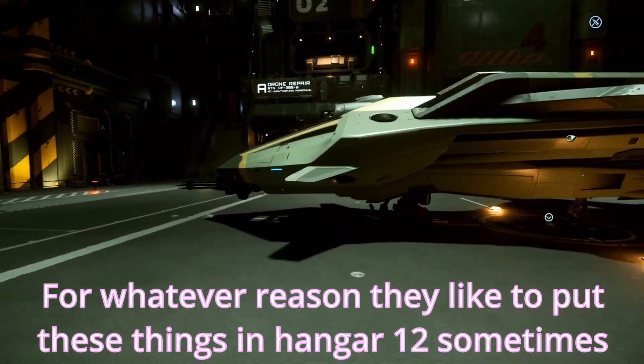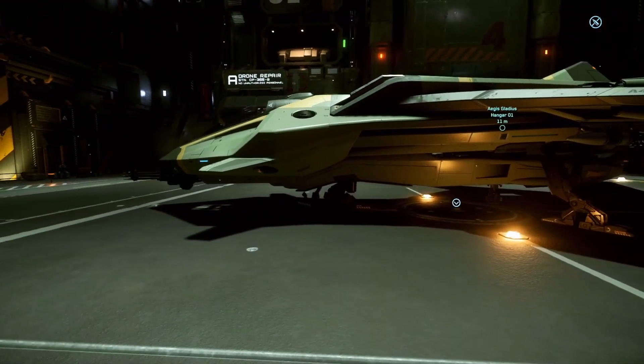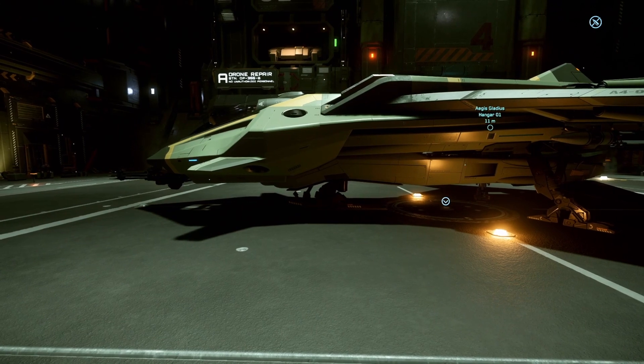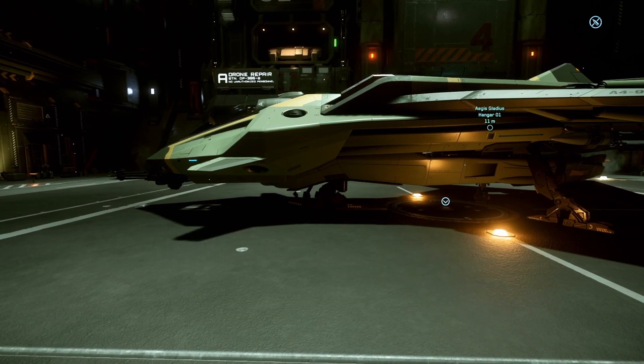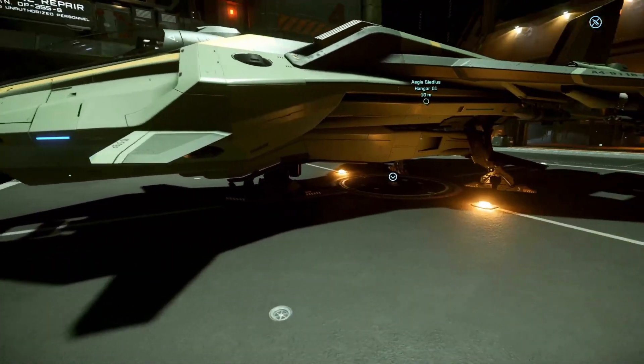We have looked at this ship before, but this time we're revisiting it with a bit more of the show's format. It is a flying cockpit as usual — it's just a fighter, there's no interior except for the seat. Not a whole lot to talk about inside, but it looks like an actual fighter jet. This one's green.